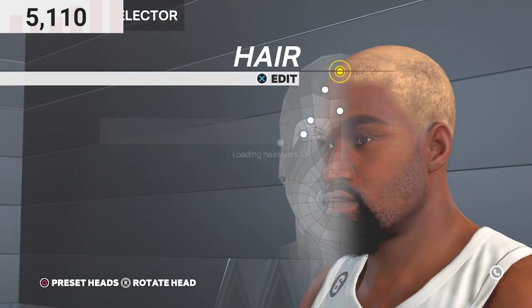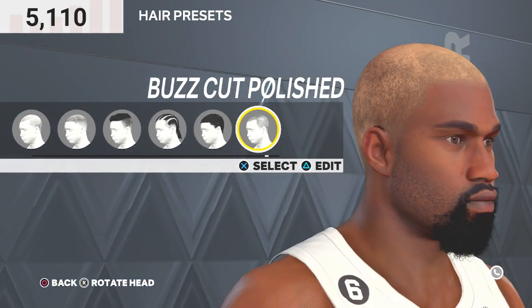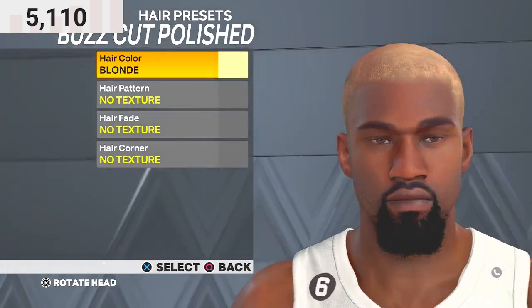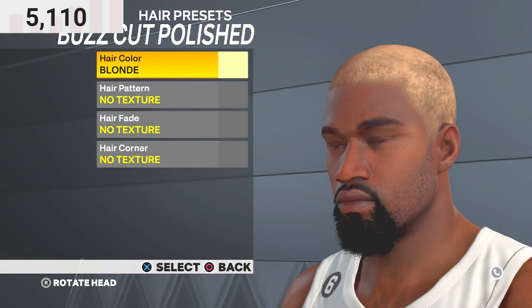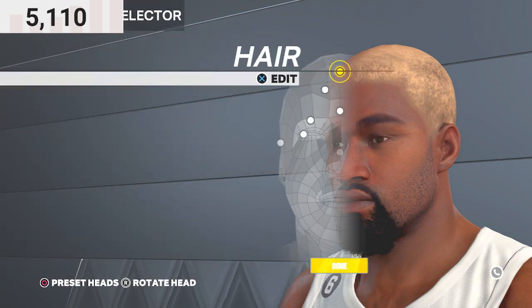You're gonna wanna edit his face. For the hair, you're gonna go with buzz cut polish. Buzz cut polish all the way. Now for the hair color, you're gonna go straight blonde — you don't wanna do anything with the textures. Just go straight blonde, and that's for the hair.